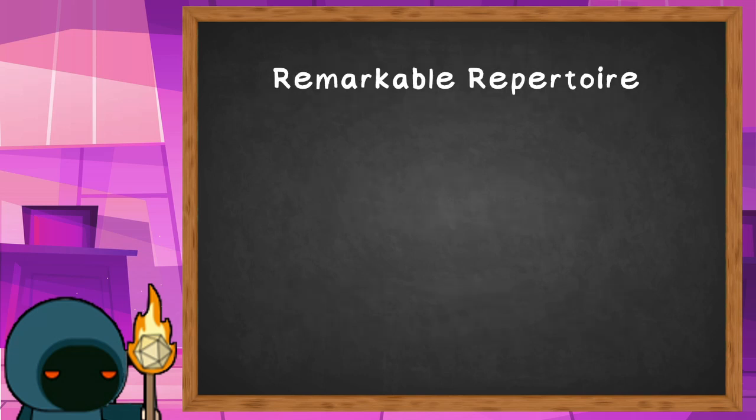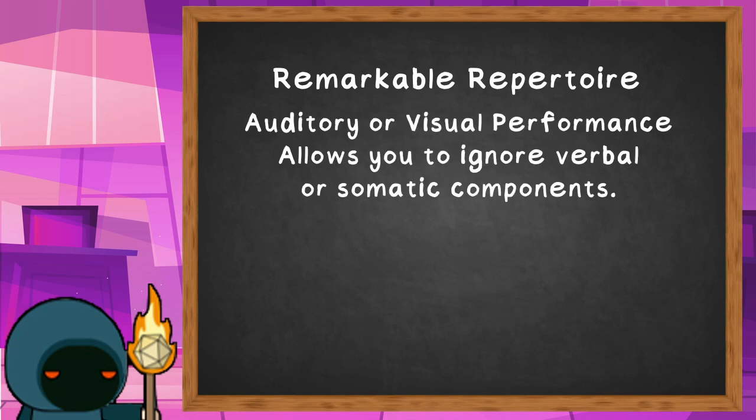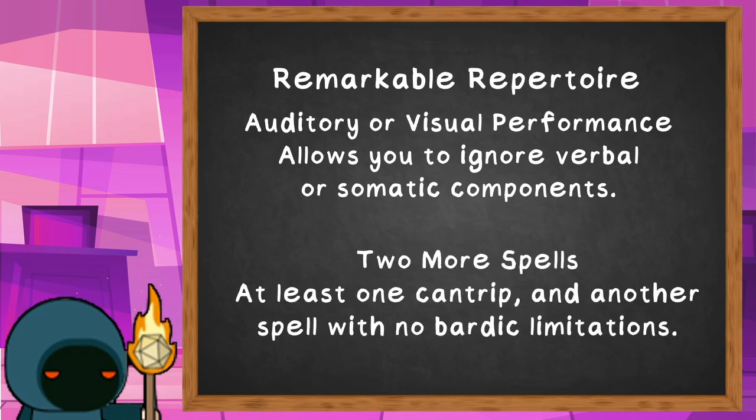The Bard's remarkable repertoire gives them access to a couple of key options to really define the Bard. The performance style is largely a flavour decision — you're either auditory or visual. One of those styles allows you to perform spells silently or when you can't speak, and the other allows you to perform them without free hands or when you can't move. Both are good options, but it really comes down to your style of performance. Remarkable repertoire also gives you two additional spells from any spell list or spell score — that's a lot of options. At least one of them needs to be a cantrip, but the obvious recommendation is to look outside of what the default Bard already gives you. For example, you could pick up a destruction cantrip to give yourself a little more aggressive utility.